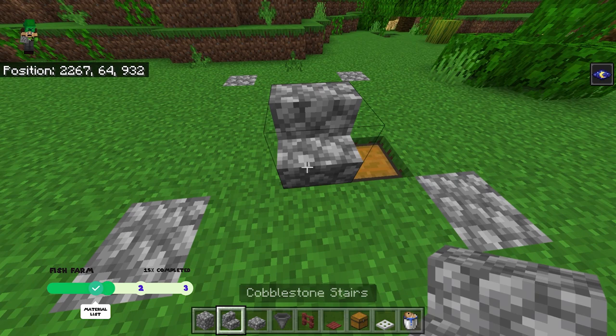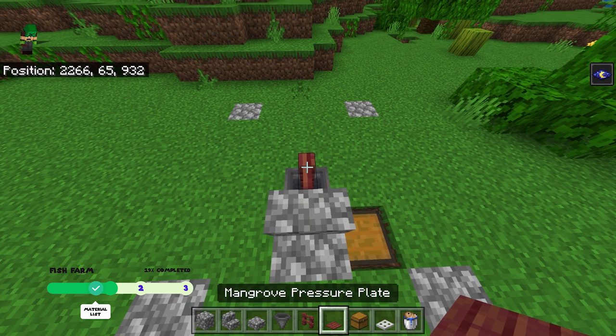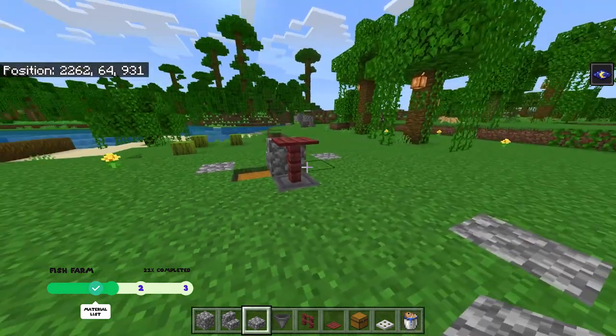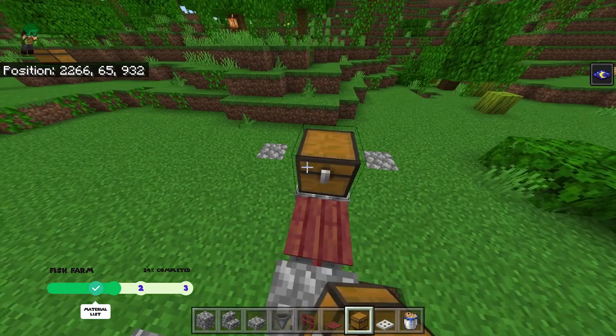Now in front of the hopper, place in a stair right here. And while crouching on the stairs, place a fence on the hopper and then a wooden pressure plate on top of that. Now make your way to the back side of the farm and place in a slab on the top half right here and then a double chest like so.